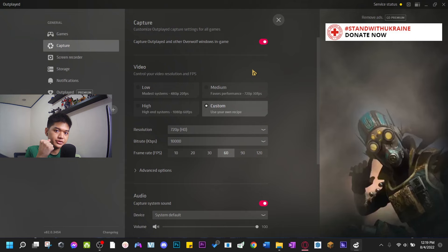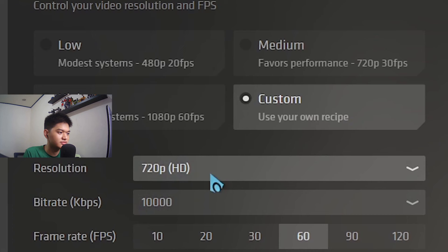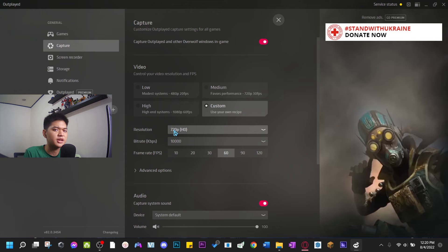I have my own custom recipe called 'Deliciosa.' I set mine to 720p, 10,000 bitrate, 60 FPS — that's it. At 1080p my game lags a bit, but at 720p and 60 FPS you can still maintain your performance.